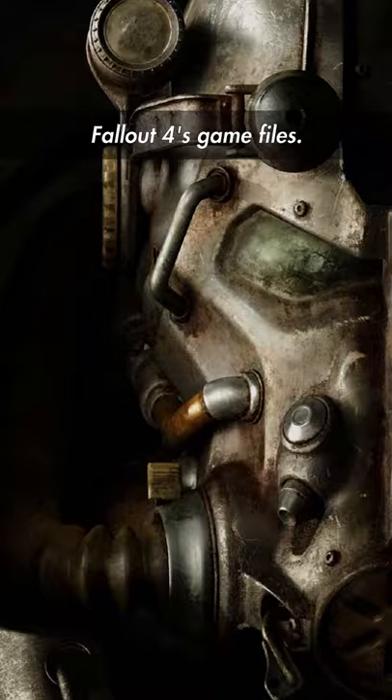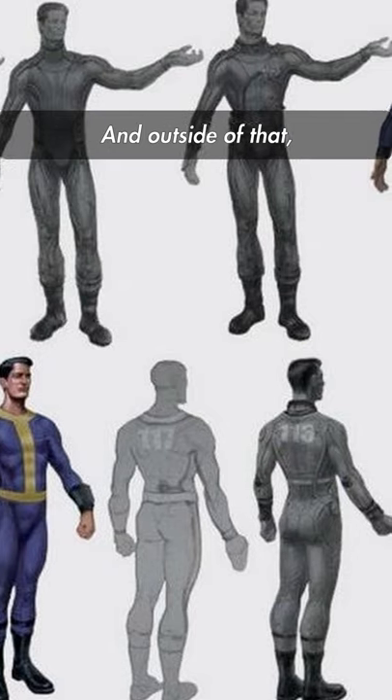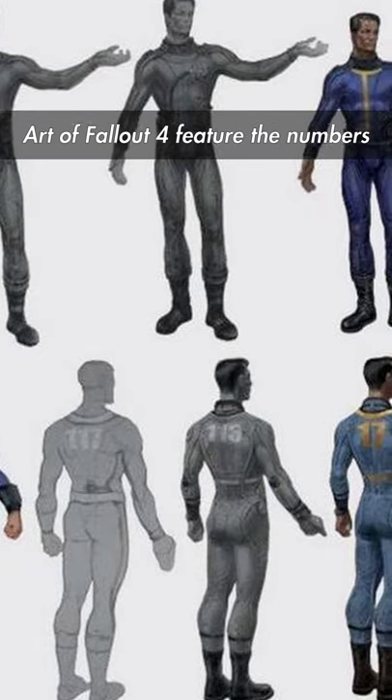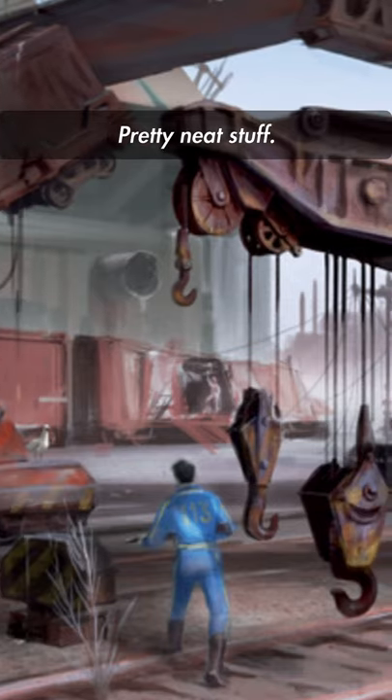A single texture appears in Fallout 4's game files. The image itself looks like a welcome sign for Vault 113, and outside of that, various jumpsuit images in the Art of Fallout 4 feature the number 113. We also get this cool little concept art for a train yard — pretty neat stuff.